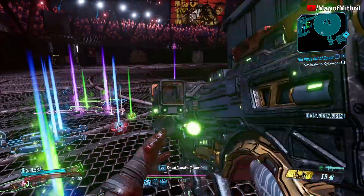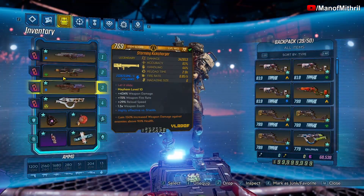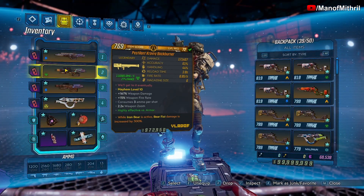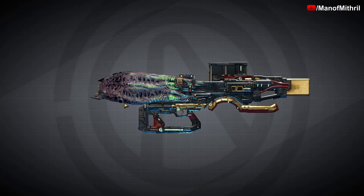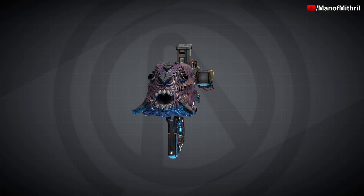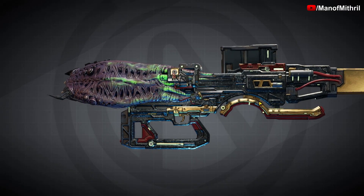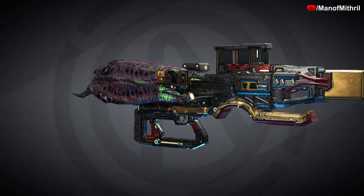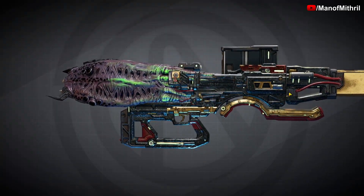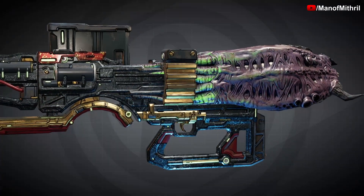Let me equip it. Here it is. Let's take a look at it. So it has the alien barrel with all the many eyes and the teeth — very creepy. It's got some nice gold, and some sort of design because I see the vault symbol and whatever else.